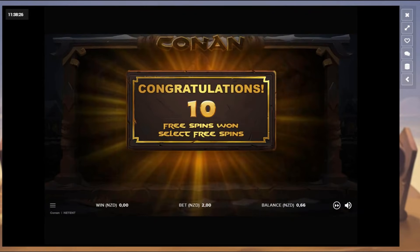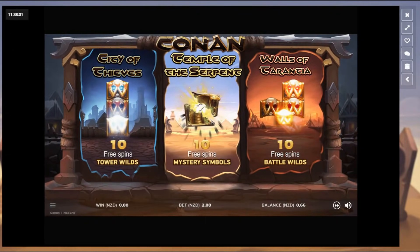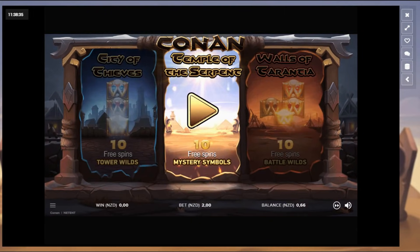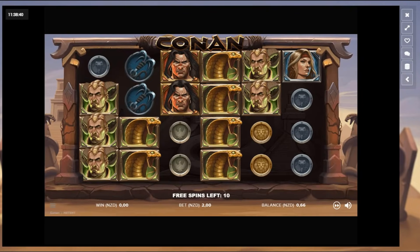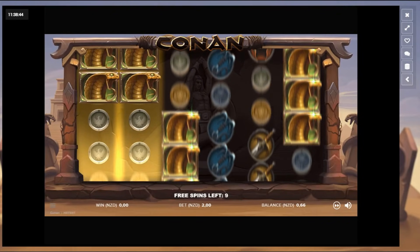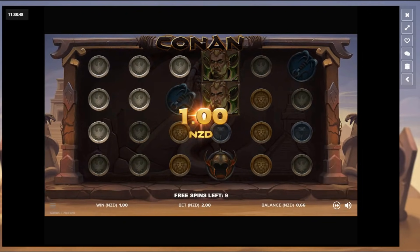So a bit of Conan up first — we've got 10 spins here. Temple of Secrets, Serpents, Serpents Secrets. Watch out for these snakes. I think this is the best feature on Conan out of all of them.